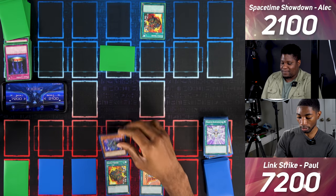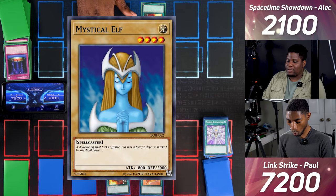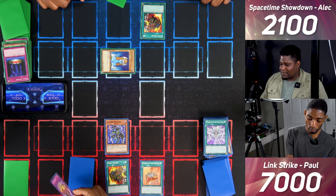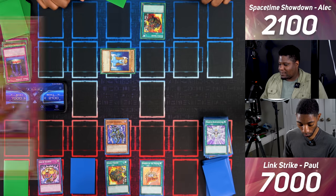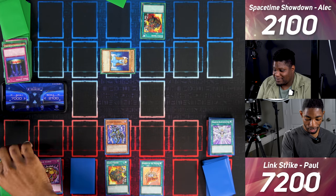I enter battle — Xerian Universe attacks and hits your Mystical Elf with 2000 defense, so I take 200 damage. I draw and activate Jar of Avarice — I target five cards in my grave, shuffle them back in, and draw one. I set a card face down and pass. I'll set one card face down and end my turn.